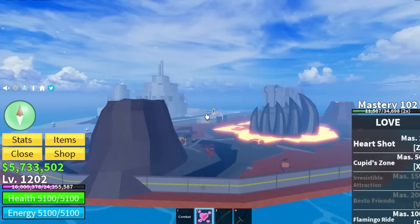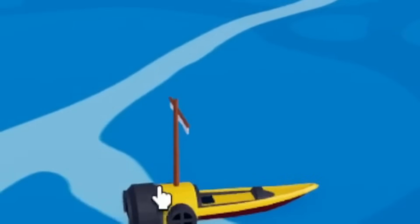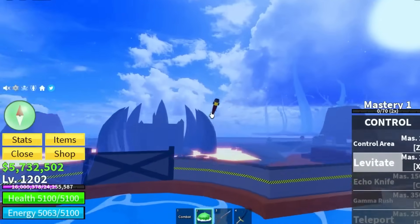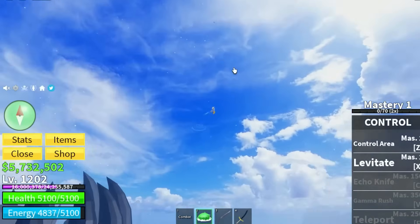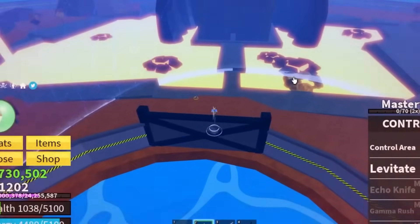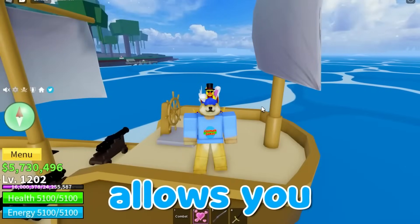Apparently you can drive an Enforcer on lava and it goes 50 times faster. I went to Hot and Cold, got an Enforcer, and equipped Control Fruit to fling my boat into the lava — but my boat went way too high. I tried again and it literally just explodes in the lava.